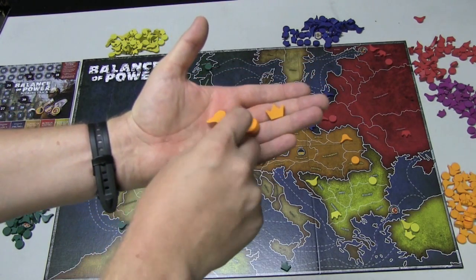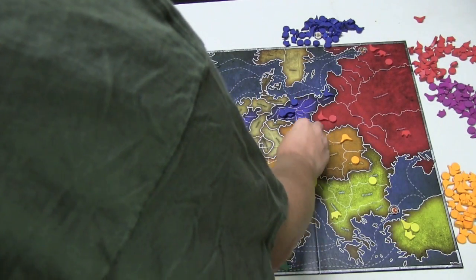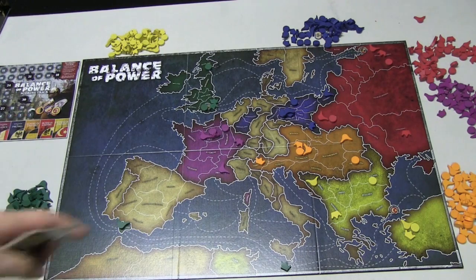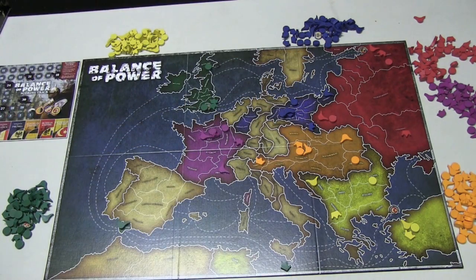Or it could be Barbie's hair, I suppose. There's no hat for the banker. But anyhow, you have those three pieces that start in your capital, and then you have one more of each piece, and you can start them anywhere you want. So you can put two in one territory, or all three in one territory, or spread them out.